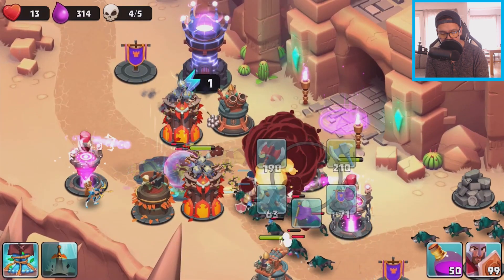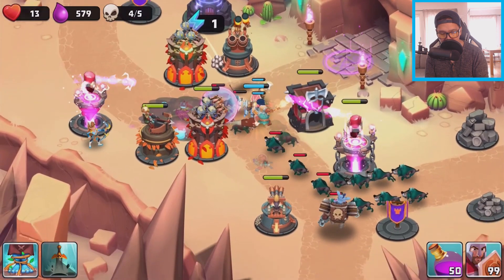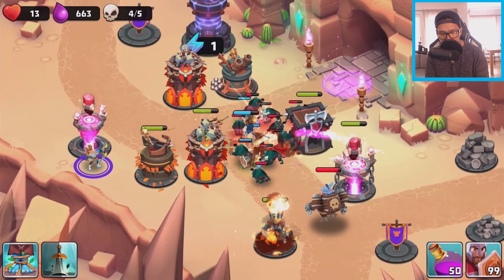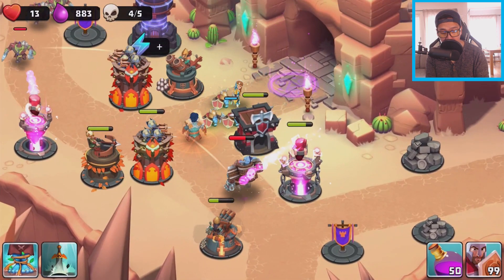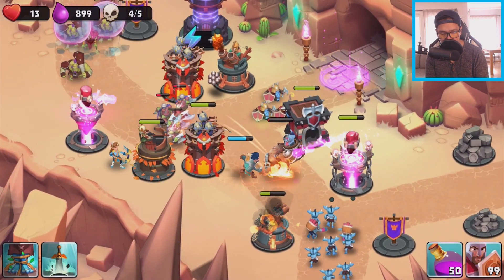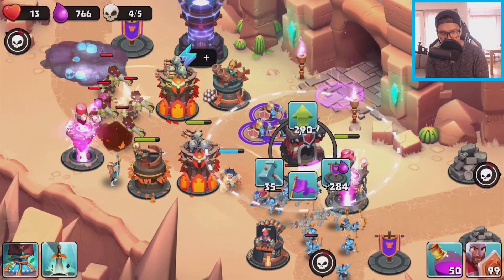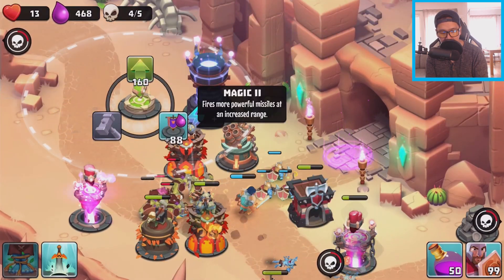Boom — no no, they're actually passing through! This is wave four and we are having loads of trouble already. I was kind of forced to place a central blast. There we go — the trap is placed, and I'm upgrading this to the max level. Maybe I should upgrade this one too.